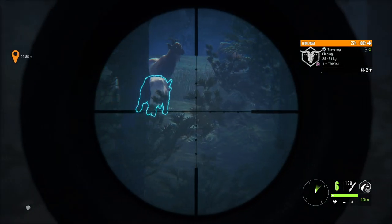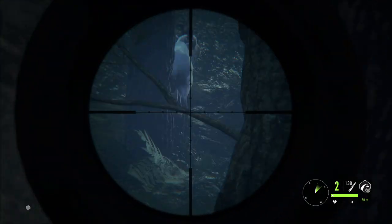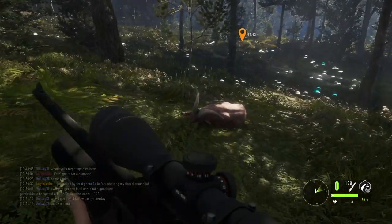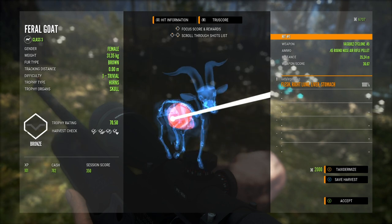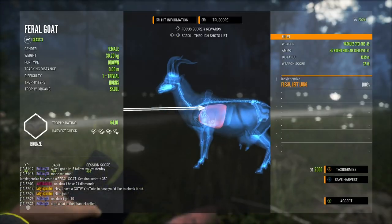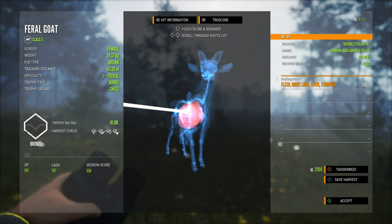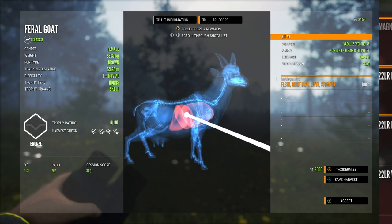Then we have the air rifle, which I've just started using and it is so much fun. This gun is only good for class two to four, but it's so much fun to shoot things and not spook what's in the area — down he goes. This is a fun gun to take to New Zealand to hunt feral goats, and it's a great substitution for the 243. It's an awesome way to be very quiet and take lots of animals down because you're generally not going to spook what's nearby.